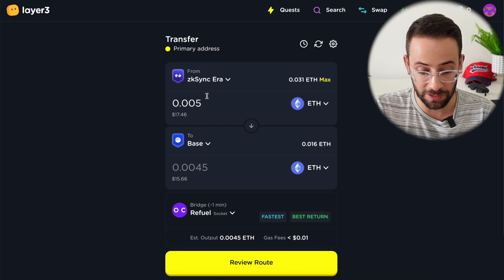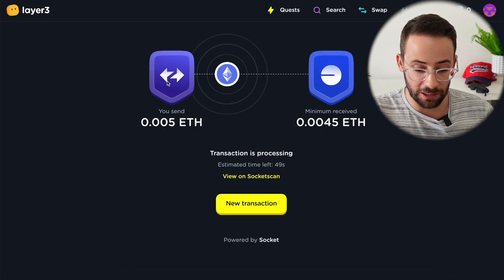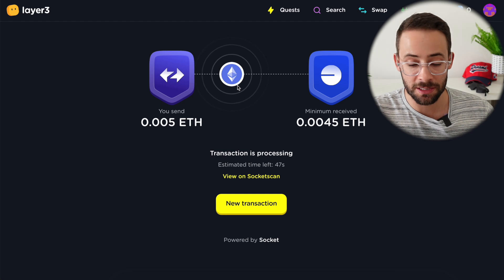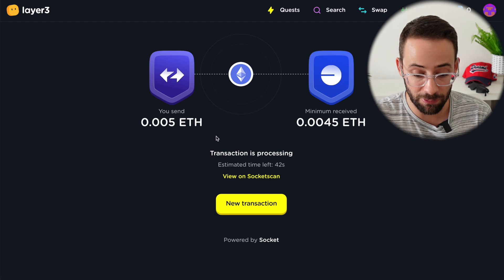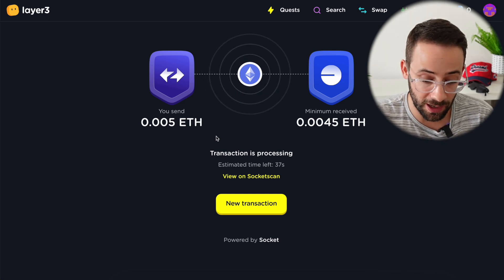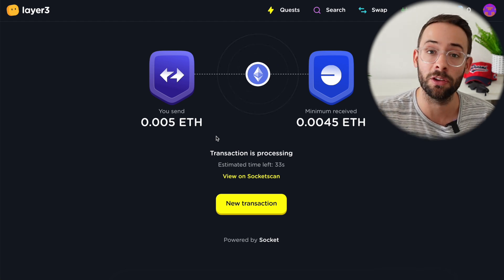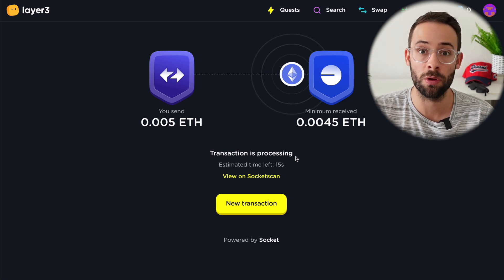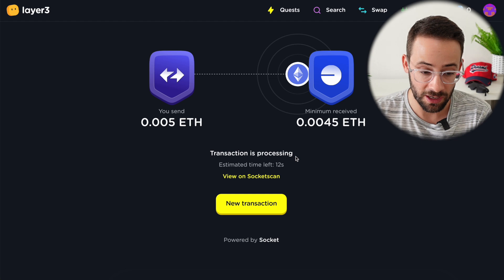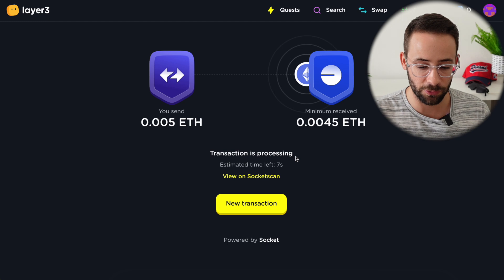I'll bridge a small amount of ETH from ZK Sync to Base, then confirm the transaction and sign it in my wallet. This Layer 3 bridge isn't amazing — it's definitely not my go-to in real life — but it's going to make you interact directly with this platform a few times. To collect these cubes you're going to have to spend some money on transaction fees and take some hits on things like slippage or bridging, but the hope is that the L3 token will more than make up for whatever you spend.